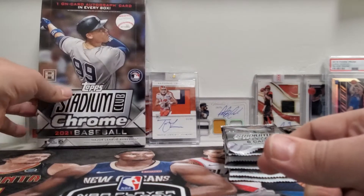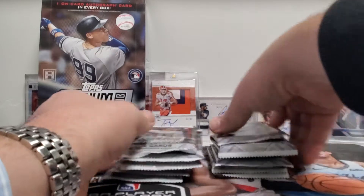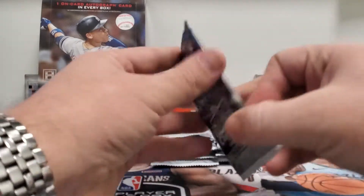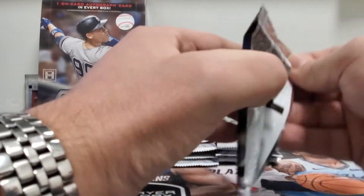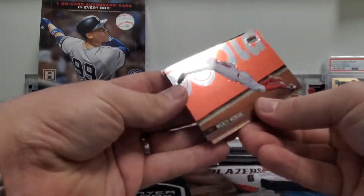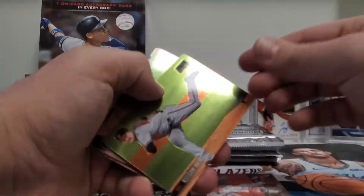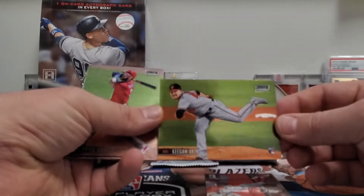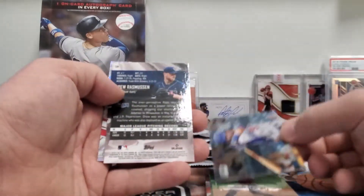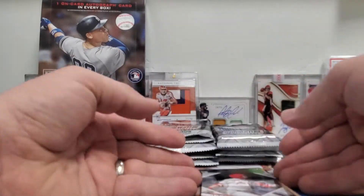So we'll go ahead and take a look and see. We have 14 packs. I've never heard of a whole case not having an auto, but that is what I'm guessing. It's a beautiful product — Mickey Moniac rookie right here. Stadium Club obviously has the best pictures in all of sports cards, so we'll kind of go through this real quick because I don't think there's an auto. We'll rip through this real fast just to prove a point.